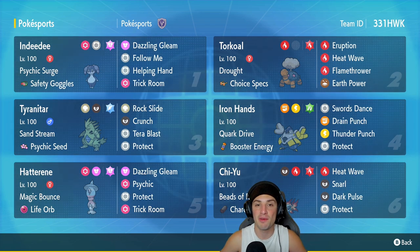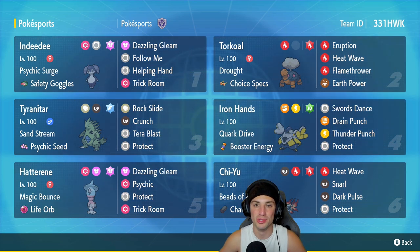Chi-Yu is our final Pokemon. Pairing it up with Torkoal or Hatterene makes it do a crazy amount of damage because of its Beads of Ruin ability. It's got Charcoal as its item to boost fire damage, with Heat Wave, Snarl for special attack drops, Dark Pulse for STAB, and Protect as its fourth move. The rental code is in the top right corner — let's hop on the ranked doubles ladder!